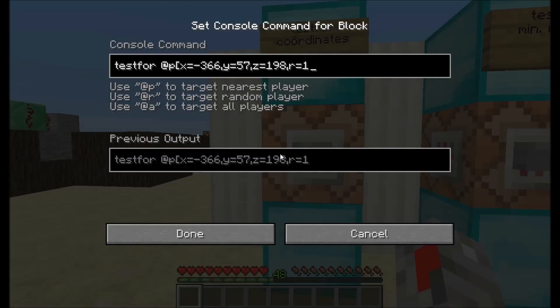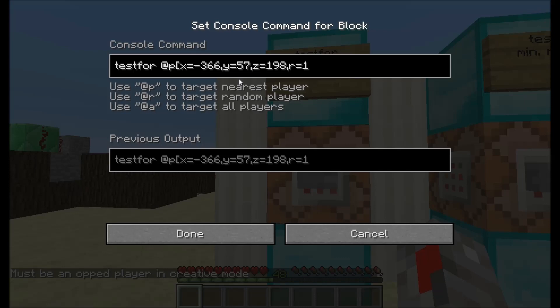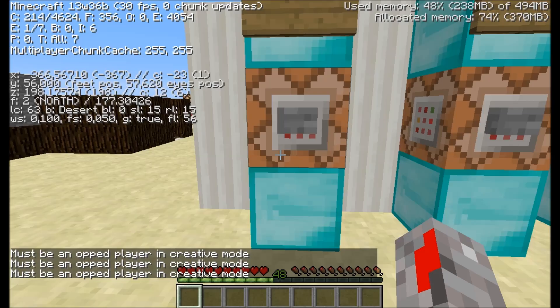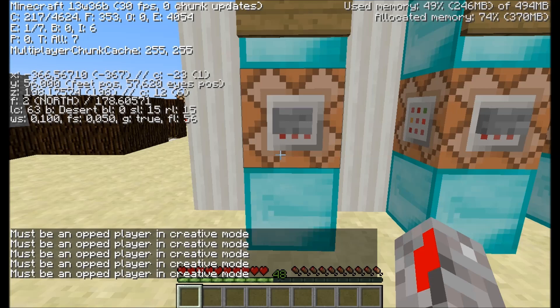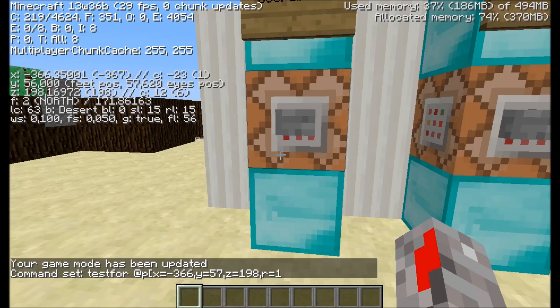Now we're getting to the testfor command with specifiers. The specifiers have to be in square brackets: testfor @p, then the coordinates with a radius of 1. So it tests for someone within a radius of 1 of those coordinates. The coordinates I'm using are minus 366, 75, 189.